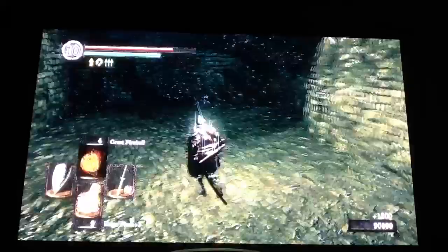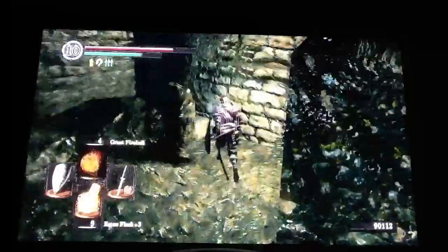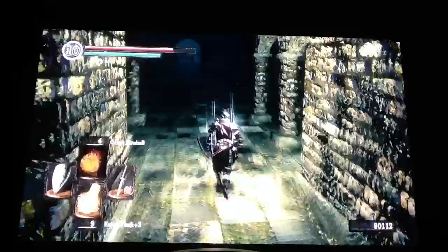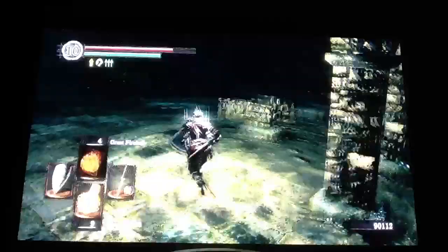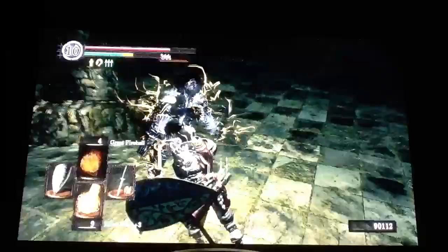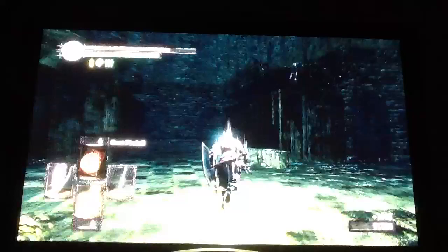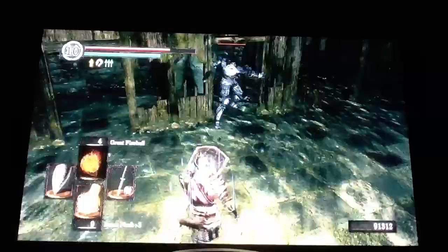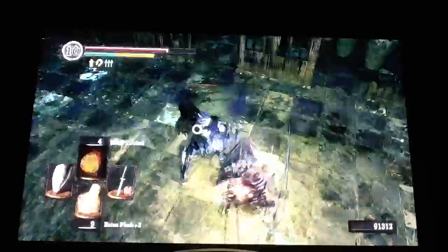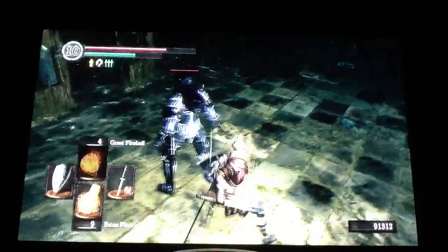Usually you can get behind them pretty easy, especially if you have faster or lighter equipment — it's not very hard to get behind them. I just go around this little wall here. And this used to be a fog wall, but it opens up once you complete this area. I'm gonna drag these guys out unless you have a long-reaching stab weapon like a Claymore or a Zweihander.